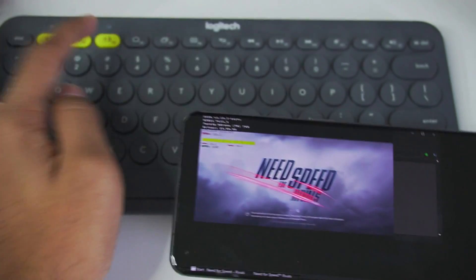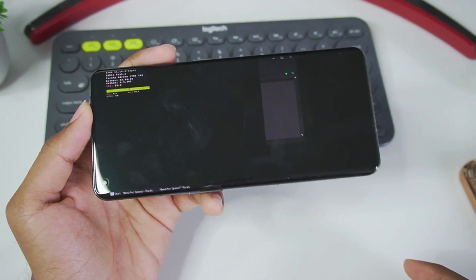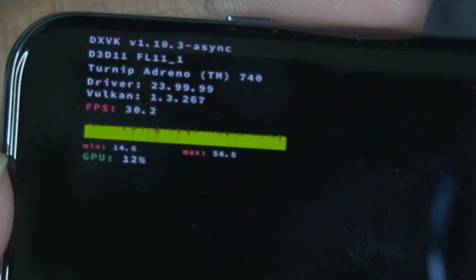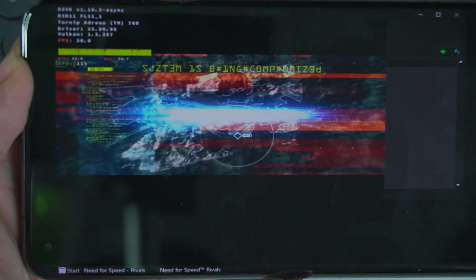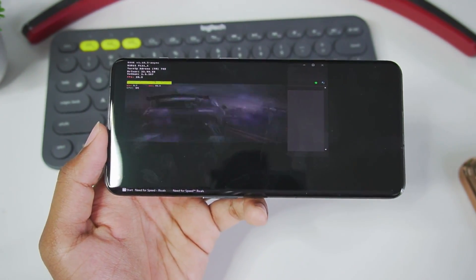Other than that, everything should be working. I'll quickly connect my Bluetooth keyboard — you can also use a Bluetooth mouse or any Bluetooth device. Tap enter and you'll see the game has successfully started. At the top left corner you get tons of information such as the DXVK version, the Turnip driver, and an FPS bar with a detailed performance graph. Since the emulator uses Vulkan, you can confirm Vulkan 1.3 is being properly utilized right there in the overlay.